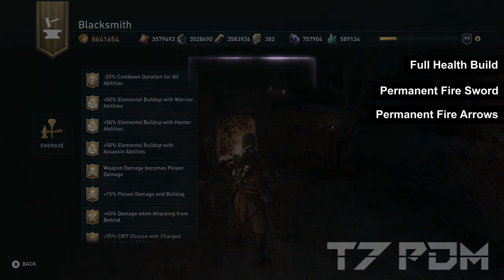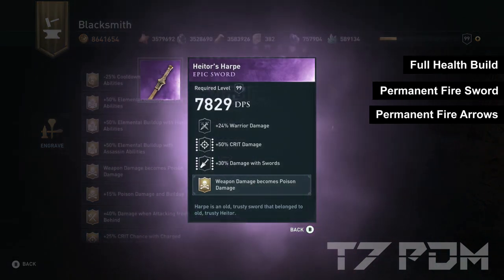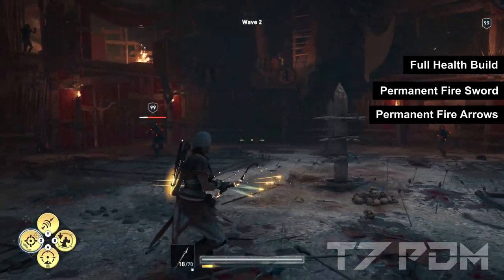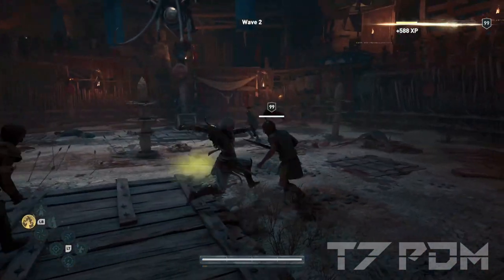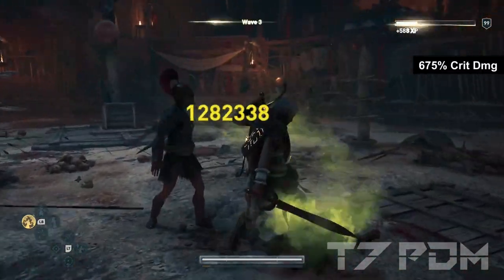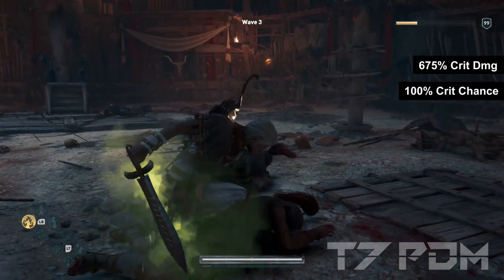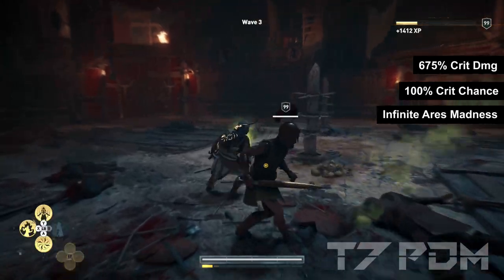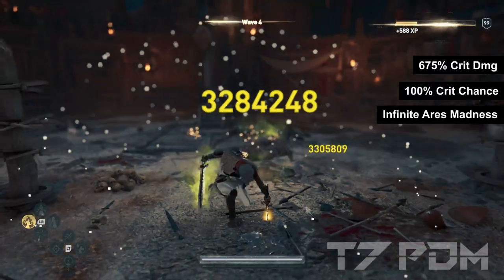If you really want to, you can also exchange that for permanent poison damage on your weapon or permanent poison arrows if you are more into poison damage. We will still have 675% critical damage, 100% crit chance, and you can infinitely use Ares Madness whenever you want without having any major loss of damage.